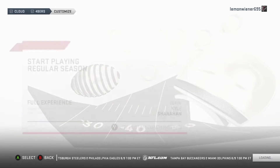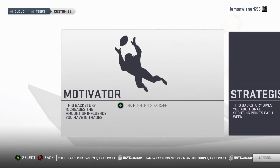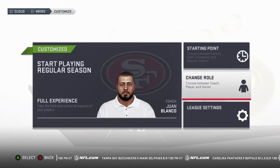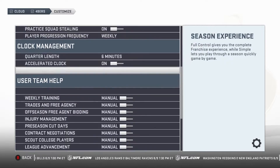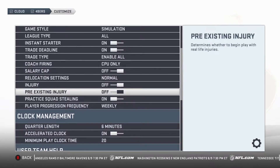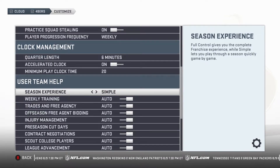And then you want to use a custom head coach, and you want to use Motivator. Juan Blanco is fine. So then you've got League Settings, and you want to change it to All Madden on top. You need to turn the salary cap off. Pre-existing injuries and injuries off. And then the user team help, you want to make it Simple. And you back out.